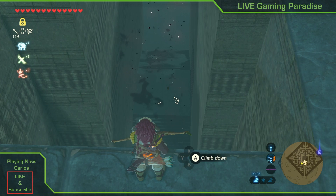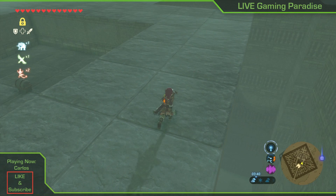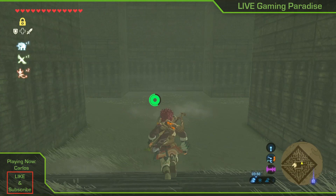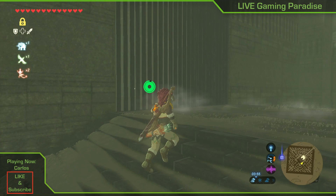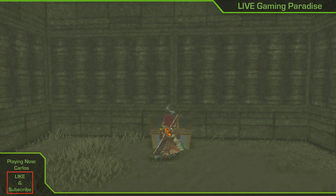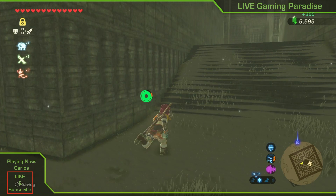We killed the eye, the corruption is gone, and now what we have to do is go down. You're not going to be coming back up again, so if this is your only flight power don't worry — we will be able to complete it without going up again. We're now on the west side, the west gate to where we came in. There's a chest over here — pick up the gold rupees, 300 — and go to the back of the structure where the shrine is.